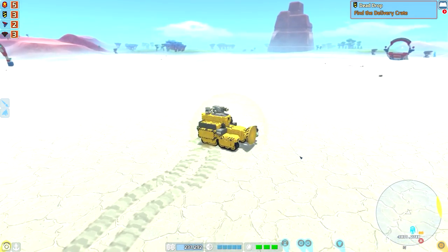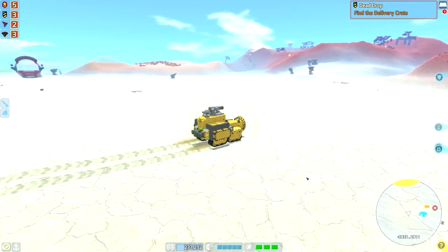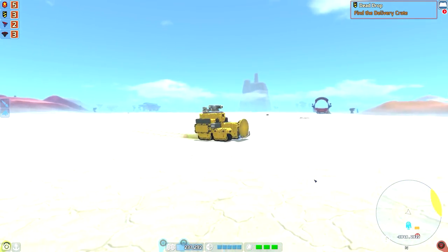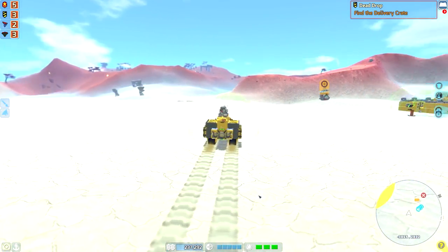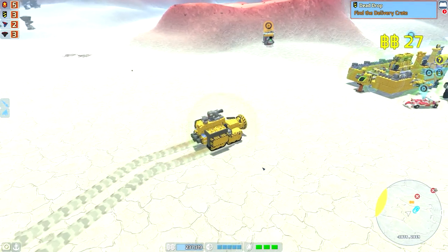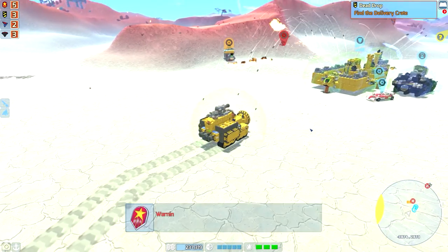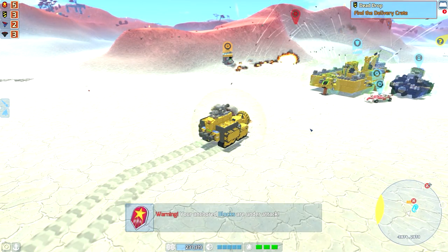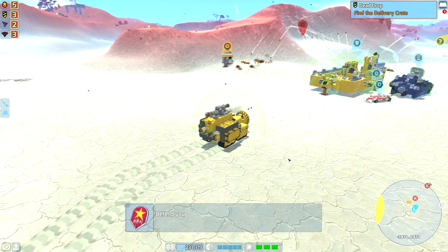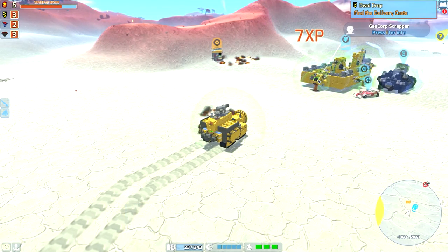I have a magnet over here just to pick up some stuff, just to actually show you guys you can't do it this way. But I have a little base here, and what you need to start selling items is to break everything down into its most basic components. And to do that, you need a scrapper.